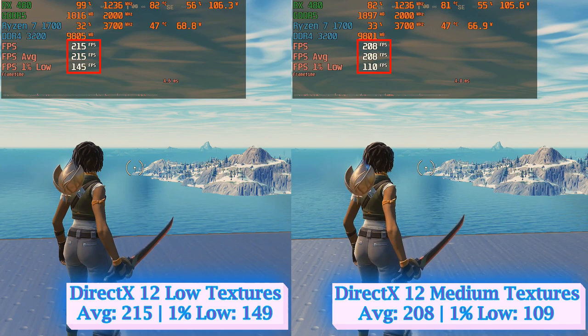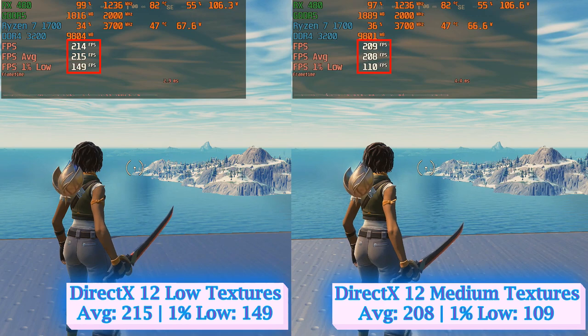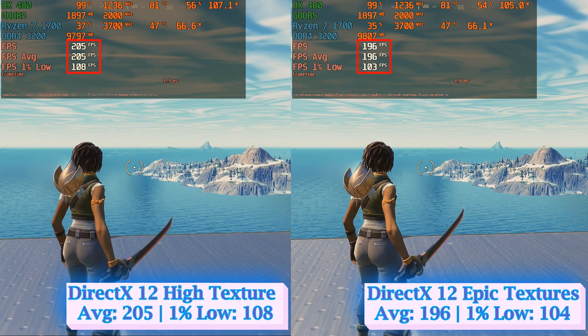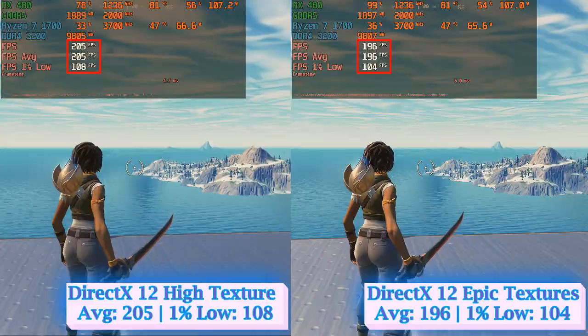Textures is one more intensive feature that drops significantly the overall FPS without offering substantial graphical fidelity. The obvious pick here is low textures, which is 14%, 16%, and 21% faster than medium, high, and epic settings respectively.